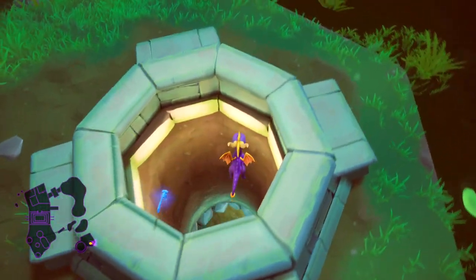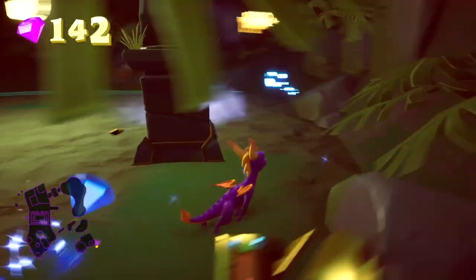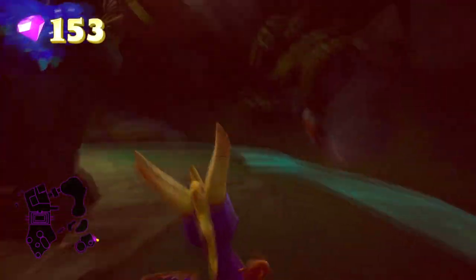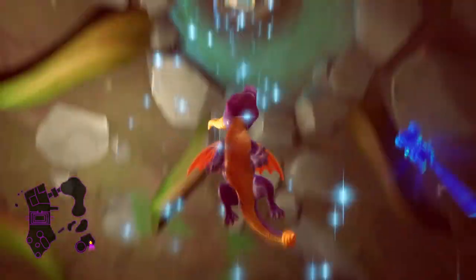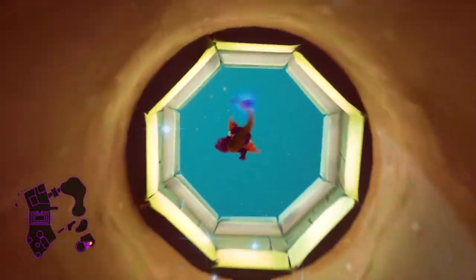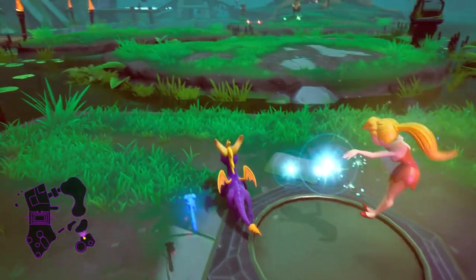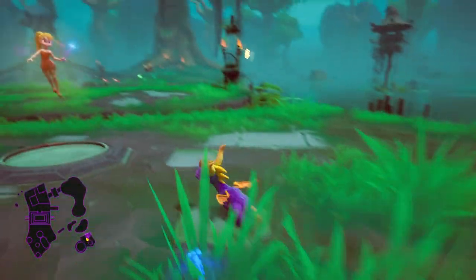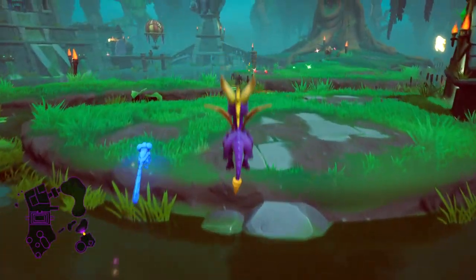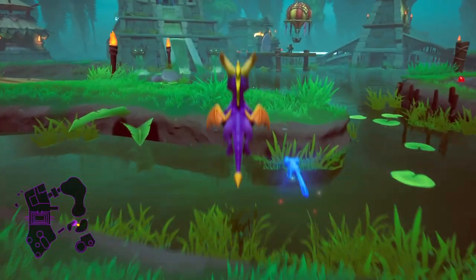I'm pretty sure there's actually a chest down here. There is a chest, but it is not a locked chest. And there's also mushrooms. This is a flight level, I believe — yeah, Wild Flight. We'll come back to that, obviously. Wild Flight's not actually a bad one. I've probably jinxed myself pretty significantly now by saying that. But as a general rule, it's not a bad one. Misty Bog. Cool, go back this way. Let's go.